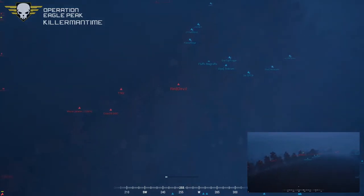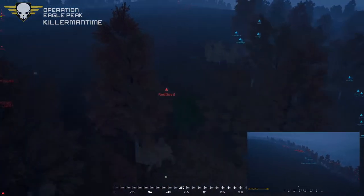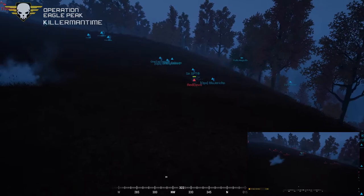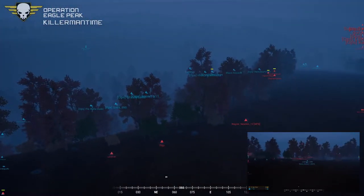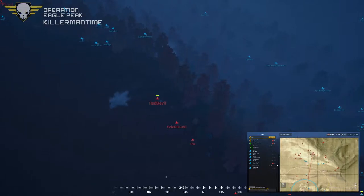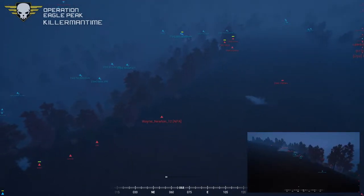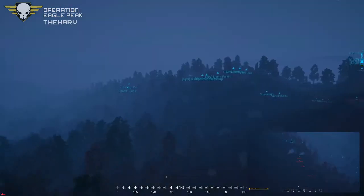Looks like squad four is about to get taken out by the Russians. They are just now seeing the error of their ways. Smoke's coming out from the US side. Red Devil got lucky and pulled out of his spot. The Russians are doing a nice push here — squad four is getting pinched real hard, surrounded on all sides. Squad two on the ridgeline is trying to offer support — I believe that's Karma's squad.